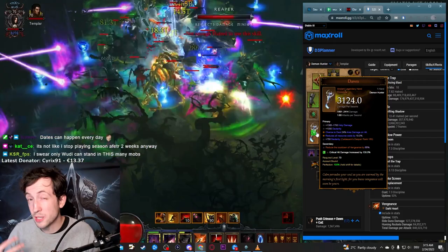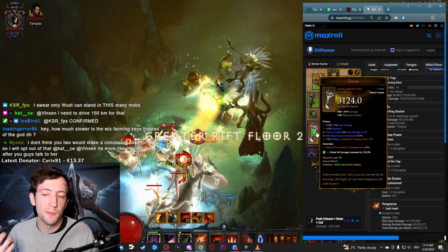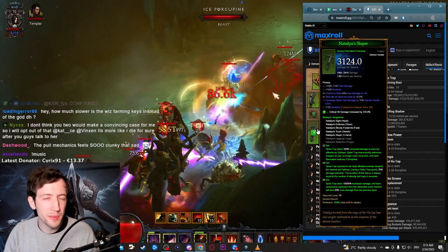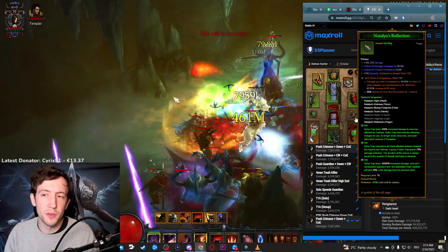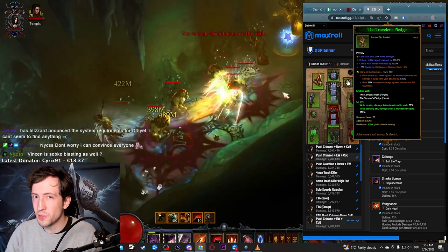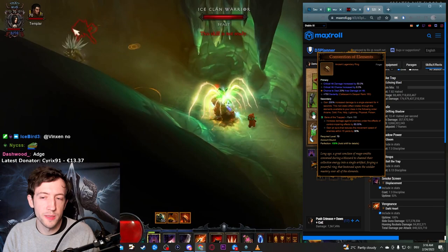There's a Dawn here — this ensures permanent Vengeance uptime, which makes the build much easier to play. This is the standard version I recommend for beginners because the build isn't the tankiest and you have to be careful when Vengeance is down. The strongest variant actually runs the Natalya weapon instead and doesn't have permanent Vengeance. Vengeance is a decent buff but not good enough to make Dawn really valuable at the high end. Without Dawn, you can drop the Atair's Reflection Ring and pick up the Endless Walk set for another strong damage buff that outweighs the extra Vengeance uptime — but this is more for experienced players with good items and Paragons.